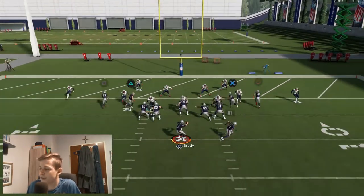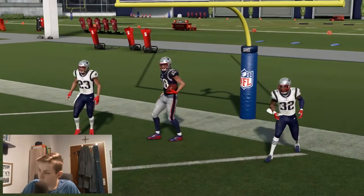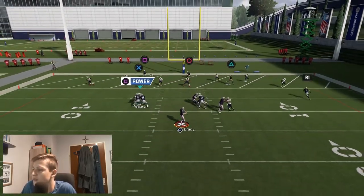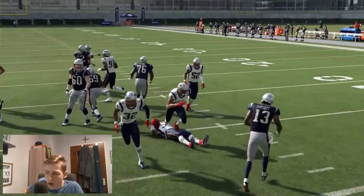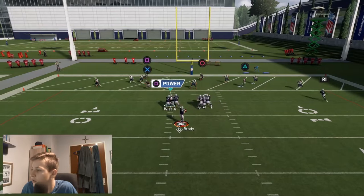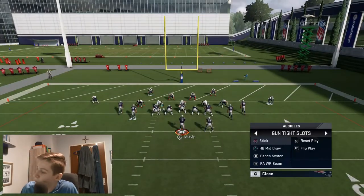If the user goes back there and covers that, you can then make the read right here — it's a really tight window, probably should have low passed it. This is really only if the user covers it. If the user covers circle, throw that with a low pass — I think that's a touchdown. Watch out for the user, and if the user is not covering it, throw it to X. He got bumped so I have to make a read — that's good, I found a really really nice goal line play right here.